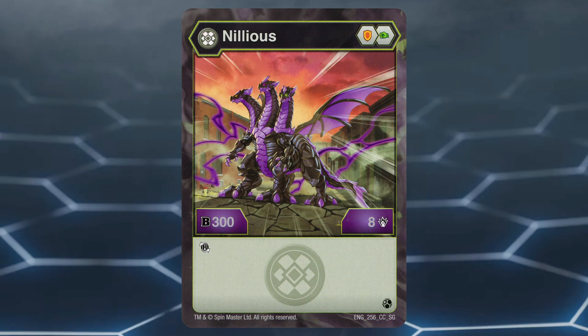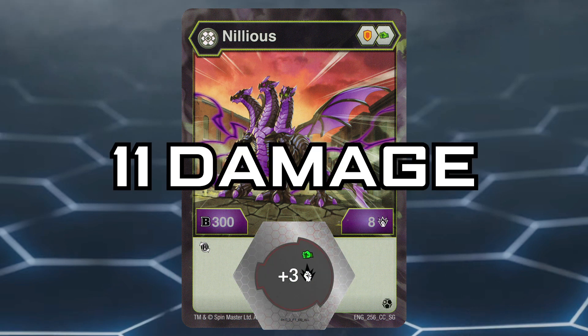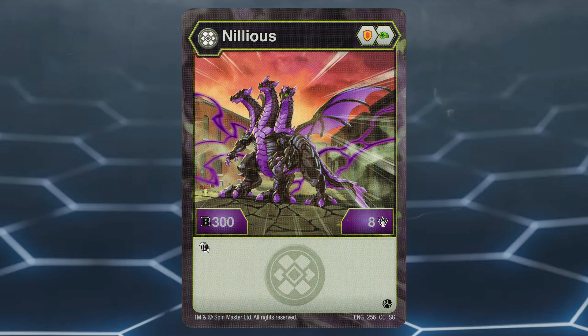Number 4: Darkus Nilius Core. This Bakugan has a poor core lineup of shield and green fist. Both cores are known for giving middling amounts of B power or damage boost respectively. Luckily, Darkus Nilius has a stat line of 300 B power and 8 damage with a reroll effect. That 8 damage is so high that even when on the plus 3 damage boosting green fist, it reaches a nice 11 damage, which is great for a highest damage wins play. It is a shame that Darkus Nilius doesn't have better damage boosting cores since its base damage gives it a lot of potential.